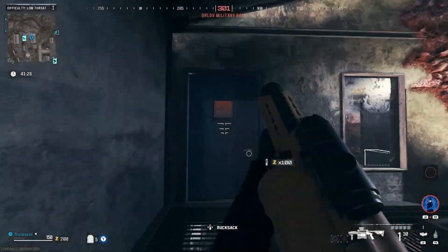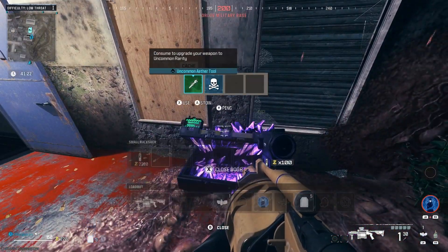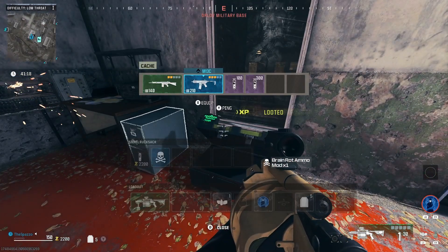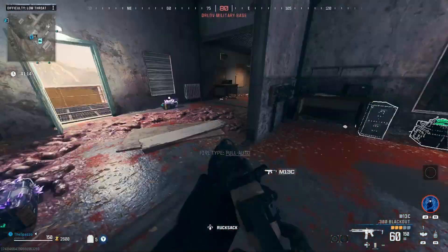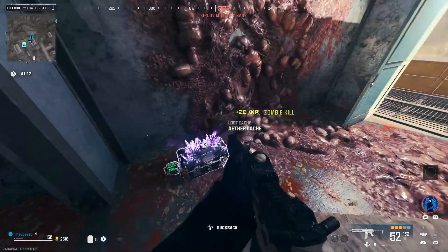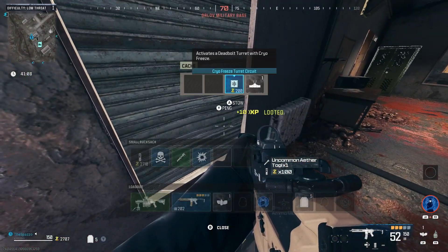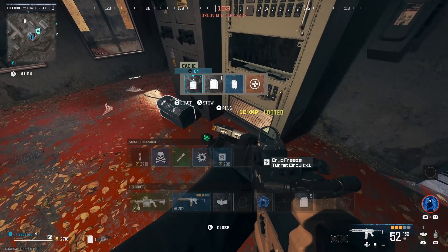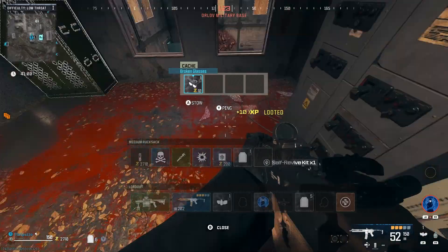Let's check what's up top — better loot is probably up here. Brain rot mod, we'll stow that. M13C, Lockman 762 — we'll equip this for now. Uncommon ether tool, we'll take it. Blast turret circuit, we'll grab that. Medium bag, south res — we'll definitely take that.